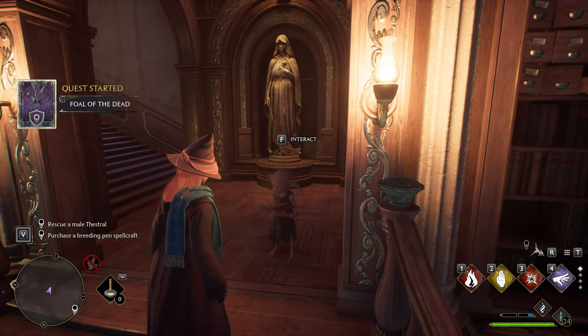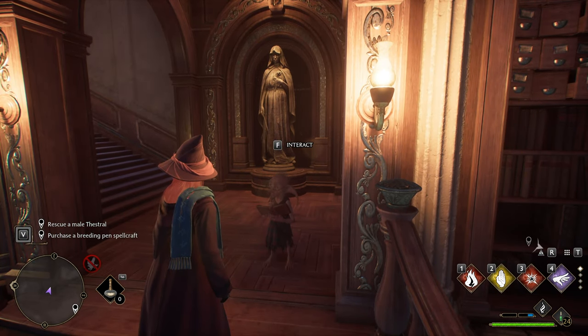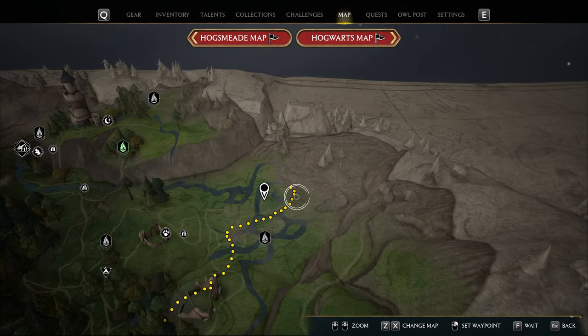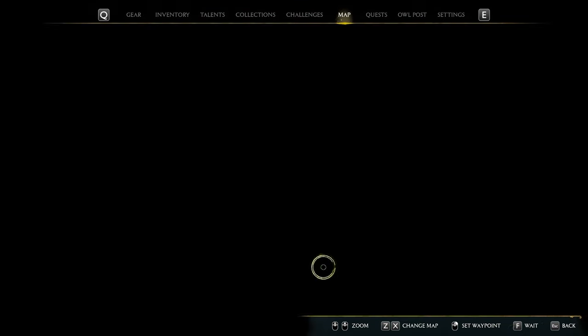And now we've started Fall of the Dead. We'll need to rescue a male thestral and purchase a breeding pen spellcraft. To rescue a male thestral, I'll hover over the quest, press F to locate it on the map, and we see them all the way up here in the north. There surely are others elsewhere we can go to, but I suppose this is just the one that it's marked.